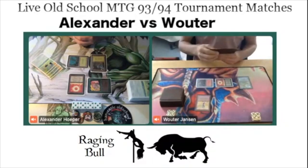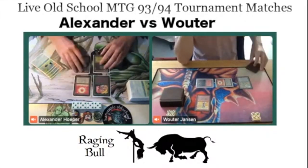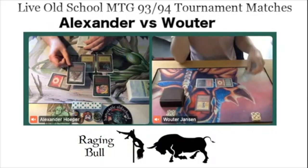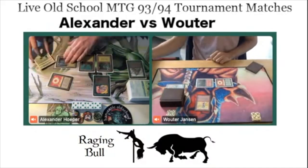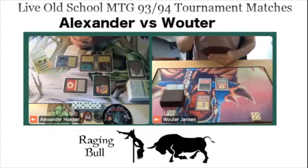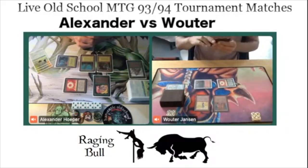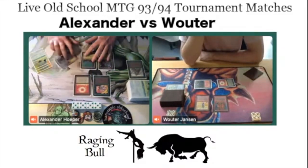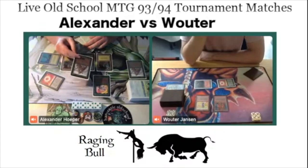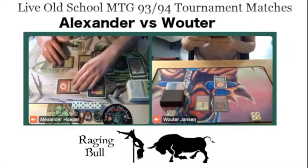Maze of Ith — a bit unfortunate — and a Wall of Heat, a 2/6 wall from Wouter. Pretty good, Wouter building up his defenses. Ice Storm here, probably on the Maze. Exactly — and then maybe next turn we'll see a Force of Nature from Alexander, so he's setting it up. It's so important in Swedish to handle special lands. You can play with Chaos Orb and Strip Mine, giving two ways to deal with special lands, and add Ice Storm or Stone Rain. There are enough options in Swedish.